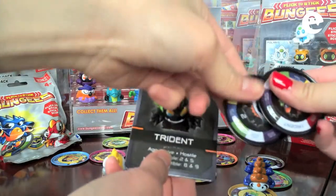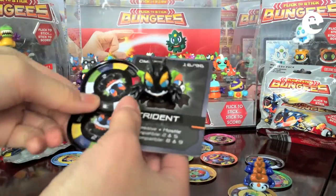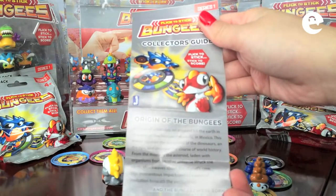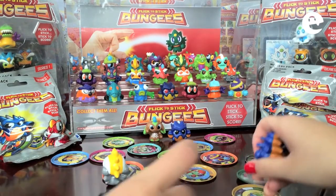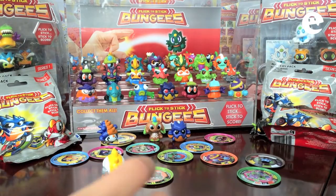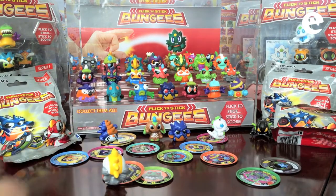We'll have two discs each as well. There's a collector's guide right here. So the idea is to flick the bungees into the metal target disc to score points, just like this. Each bungee has a magnet embedded into the figure to allow them to attach to the disc.